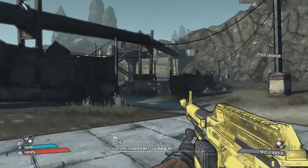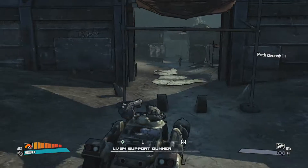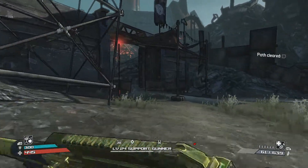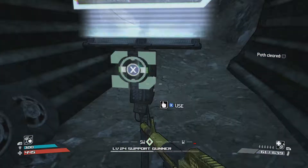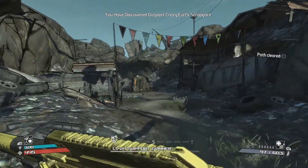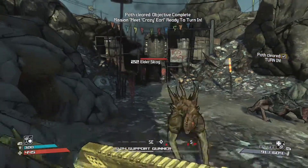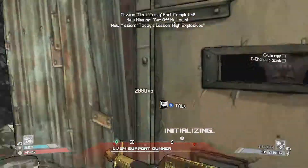All right guys, I'm back to continue my playthrough of Borderlands on my soldier class. We're gonna go to Crazy Earl's. It looks like we have to go this way. Looks like we have to abandon our car. We're just gonna run past all these skags here. Let's go do these missions.